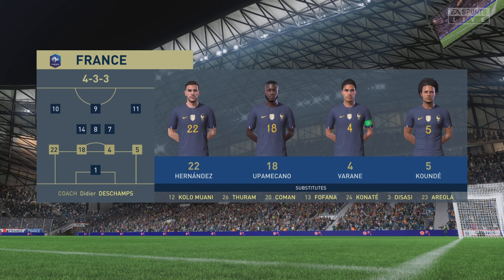Here's the starting eleven for the Netherlands. Virgil van Dijk plays alongside Nathan Ake in central defence, and the tactical configuration has two players in attack from the very outset.